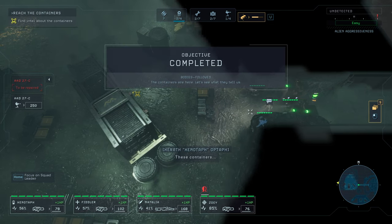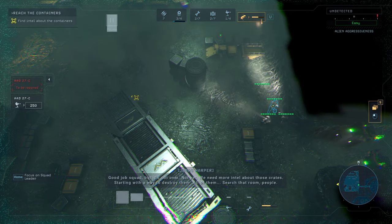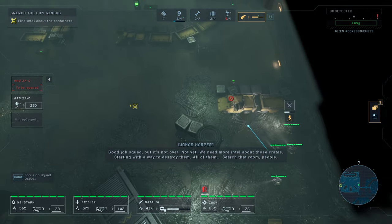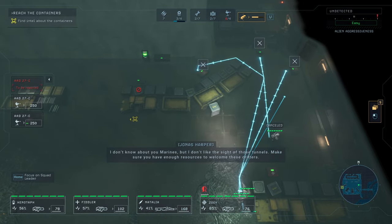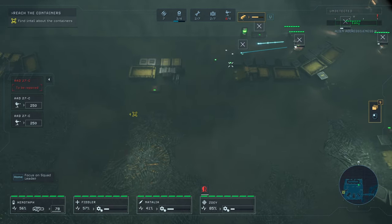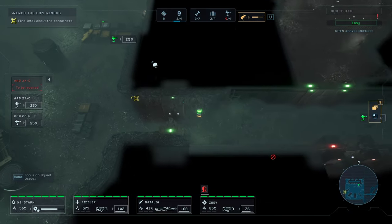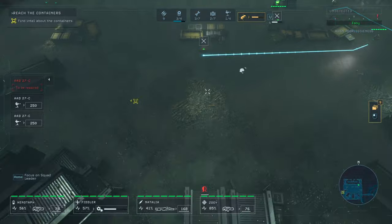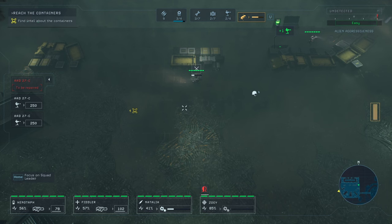Okay, opened. These containers — this is it, this is the room we were looking for! Good job squad, but it's not over — not yet. We need more intel about those crates, starting with a way to destroy them. All of them. Search that room people. I don't know about you marines, I don't like the sight of those tunnels. Make sure you have enough resources to welcome these critters. Someone died here, so we're going to take him as well. This looks like a massive fight — our last team was not ready for that.